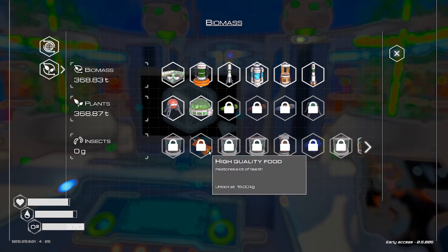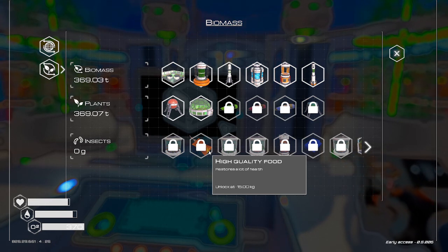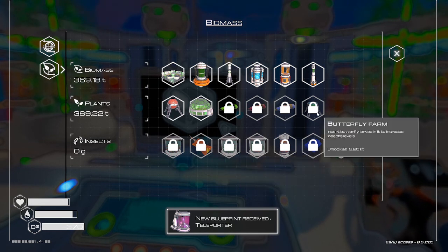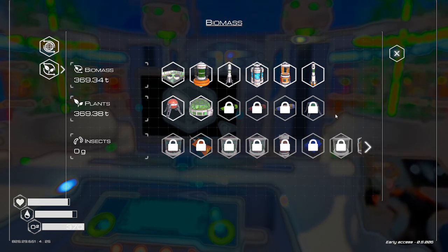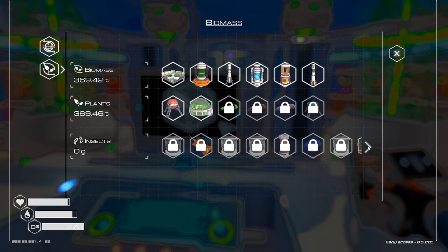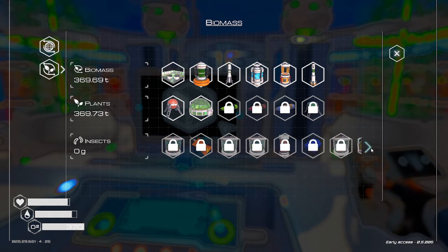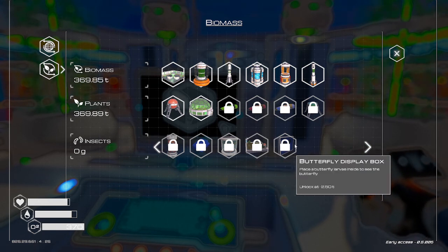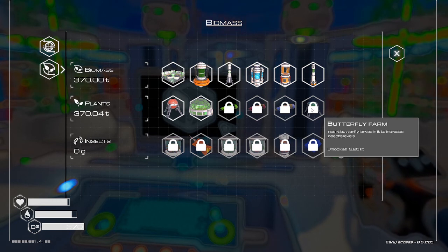High quality food — restores a lot of health. Teleporter! We do not have anywhere near enough pulsar quartz to build those, so we'll take care of that later. New tree seeds. Lots to unlock in here. Outdoor farms. Butterfly displays is the last thing you get. Butterfly farm.